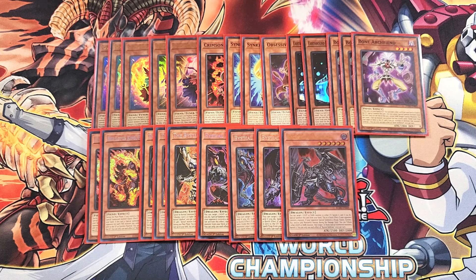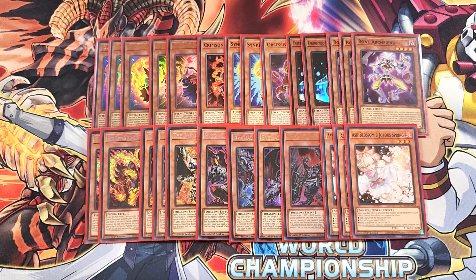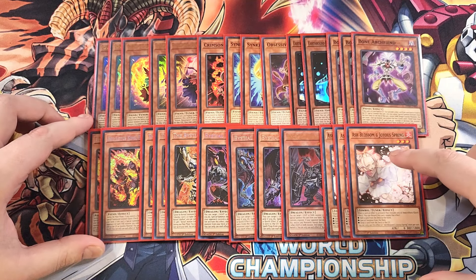We then play three copies of Ash Blossom. Ash Blossom is definitely a three-of in the deck just to stop your opponent from touching the deck. So that's it for the monsters, let's get into the spells.